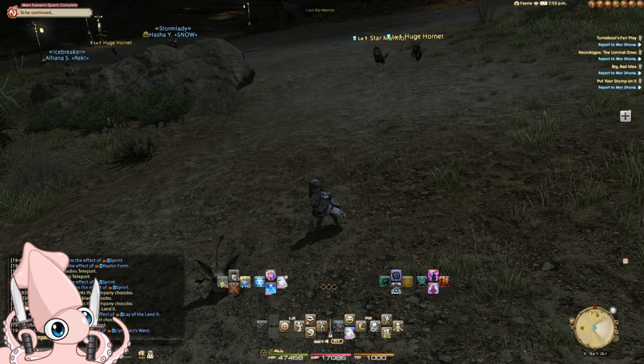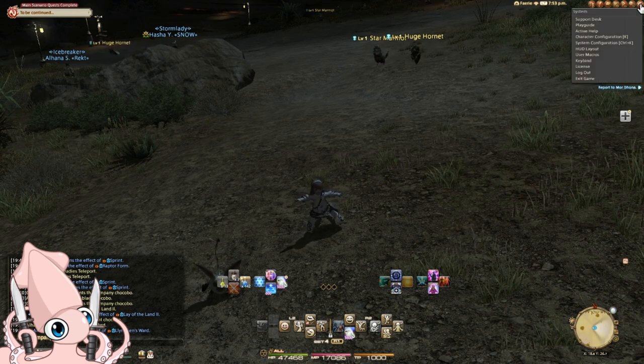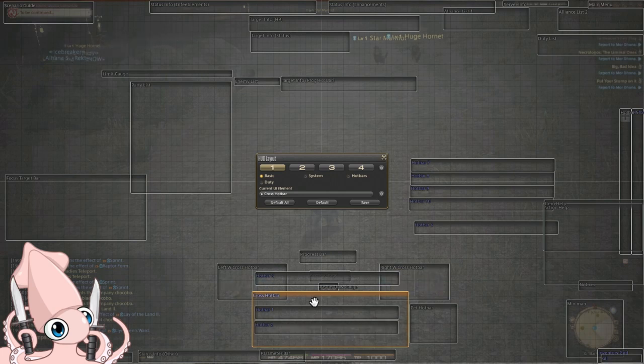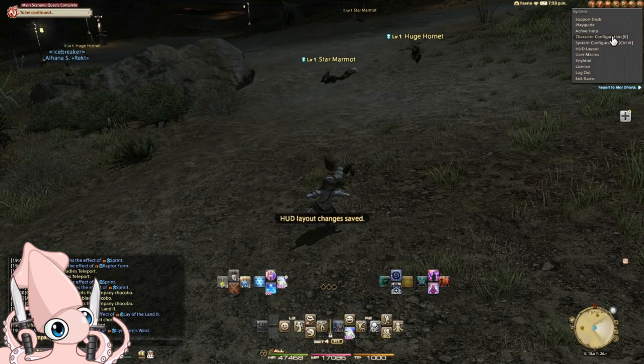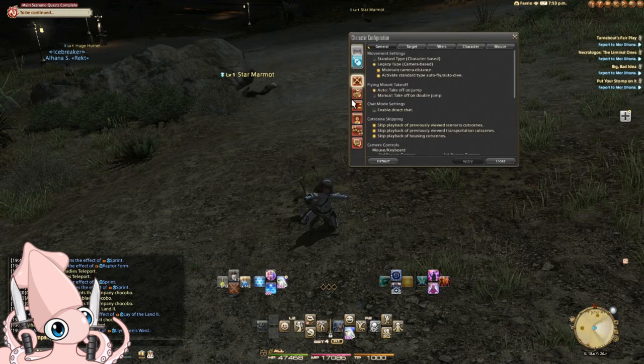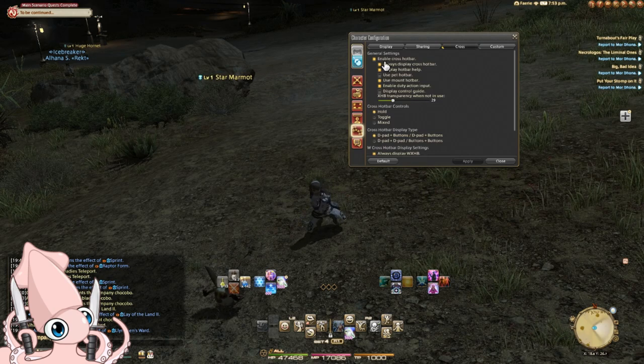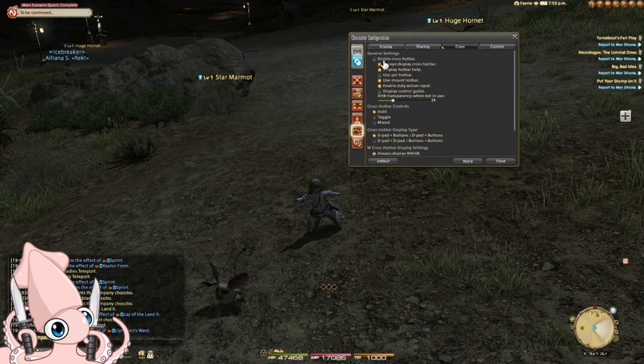First, I'm going to enable the crossbar. This can be done in the HUD layout by right-clicking, or in character config, hotbar settings, cross, and making sure enable crossbar is enabled.